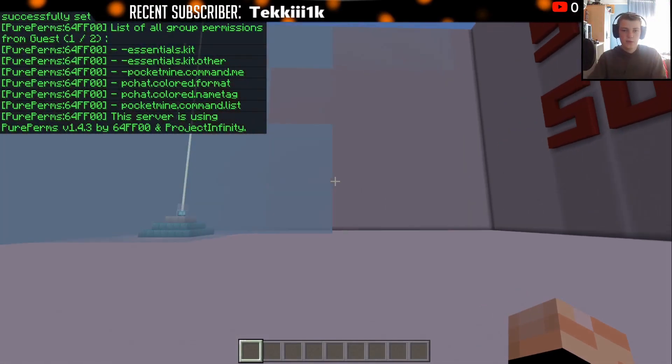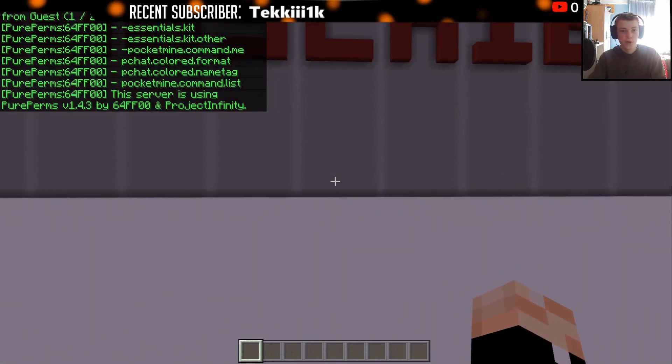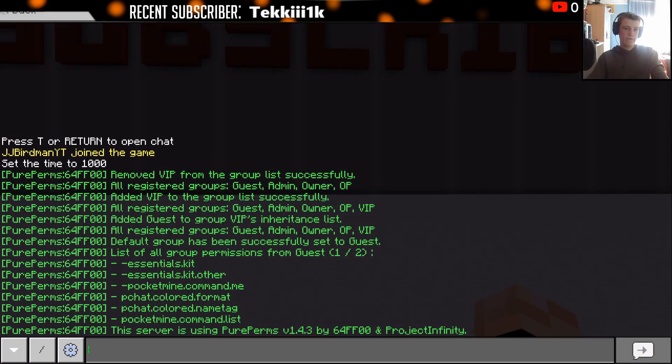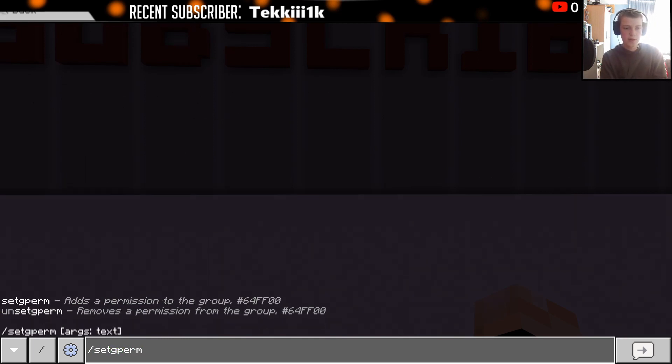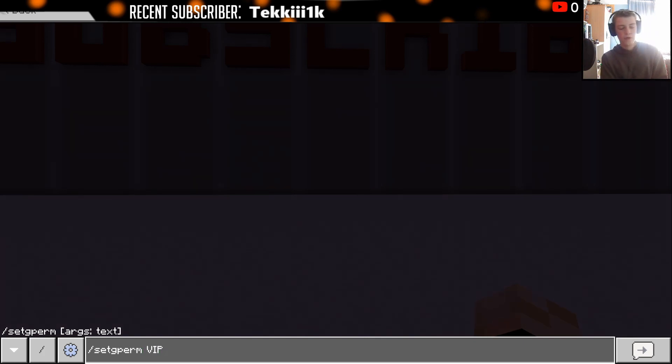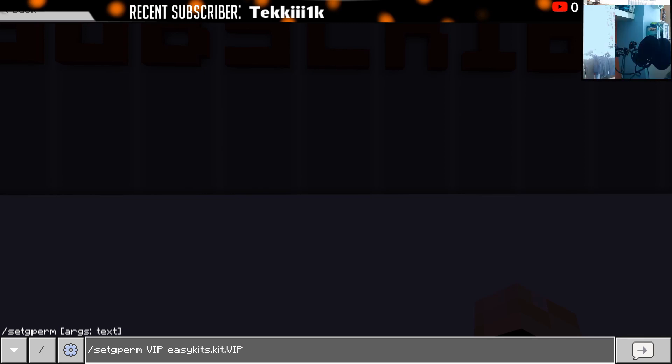Now let's move on to giving players permissions using Easy Kits. Lots of people in the Easy Kits comments ask: how do I set a VIP kit? Slash setgperm is going to add a permission to a group — there's also unset gperm to remove it. The group we want is VIP, and the Easy Kits permission for a kit is easykits.kit.yourkitname. So if we've made a kit called VIP in all capitals, that permission will let VIPs claim the VIP kit.